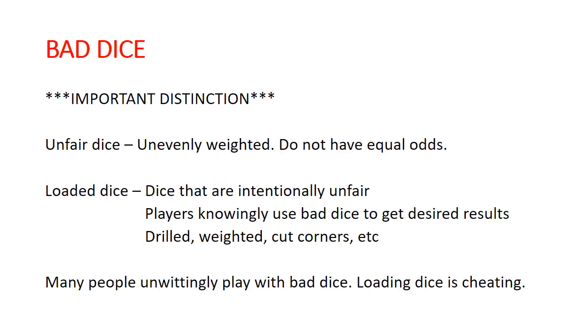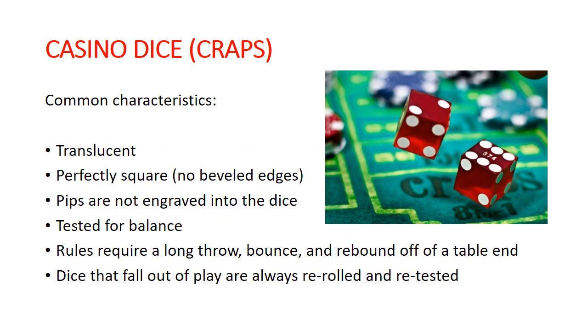There's an important distinction I want to make right off the top: there's a difference between having unfair dice and having low dice. So let's first look at the most serious of dice — the casino dice, or the dice that you would use at a craps table.